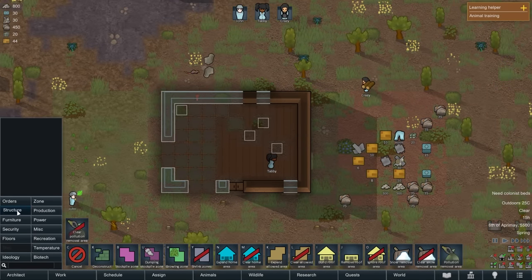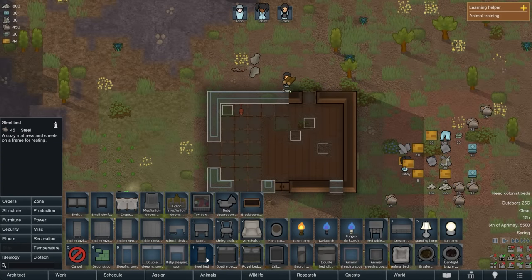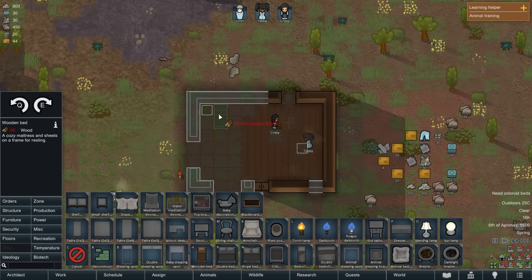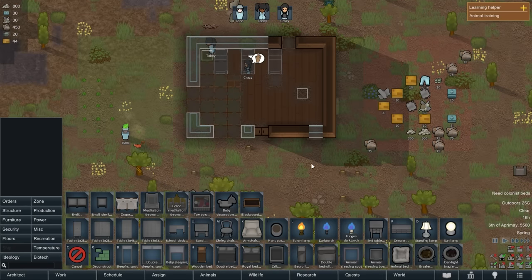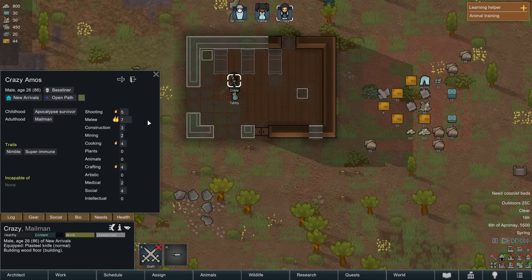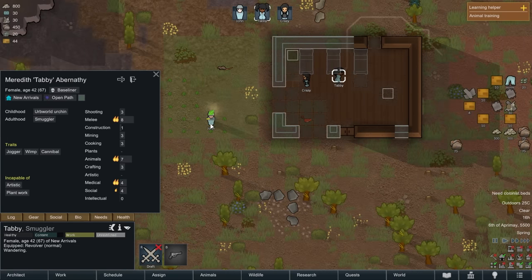Let's get furniture — whoa, everything changed colors. Oh, I picked up stones so it's offering me new materials now. The barracks is online! Don't forget to let the night owl sleep in the day — that was John, right? John the medic is gonna be the night owl. John Roland, you're such a weirdo.